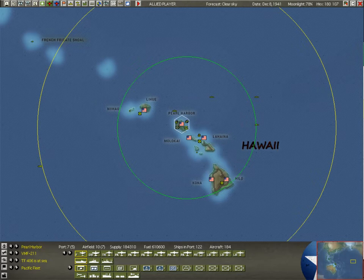Before we do that, we have a task force selected right now. As usual, when the turn starts, we are centered at Pearl Harbor. You may notice we've got fewer circles than we normally do — I have turned the aircraft radius circles off. So these are just task force radius circles up here. We're going to be focusing on task forces throughout this episode.